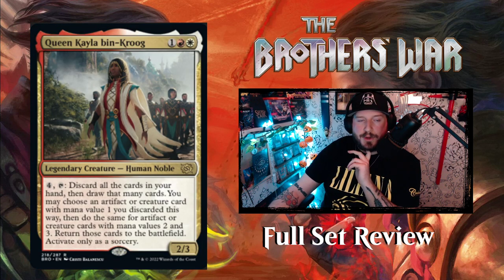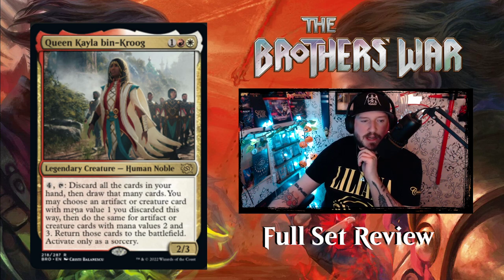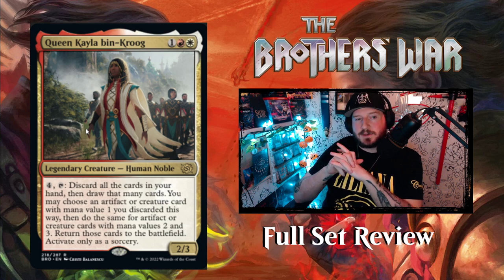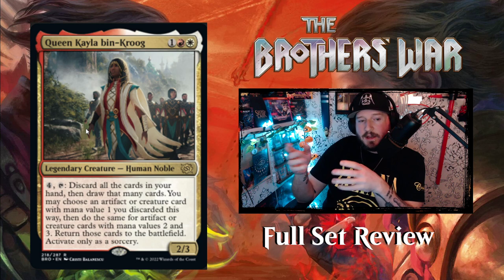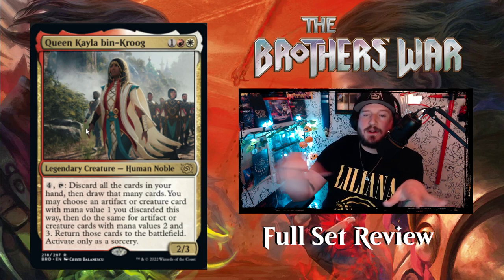Then we've got Queen Kayla bin-Kroog — one red white for a 2/3 Human Noble legendary creature. For four mana, tap and discard all cards in your hand, then draw that many cards. You may choose an artifact or creature card with mana value one you discarded, then do the same for mana value two and three, returning those cards to the battlefield. Activate only as a sorcery. So if you have five cards including artifacts of mana values one, two, and three, you pay four, throw out your hand, put all three artifacts onto the battlefield, and draw five more cards.